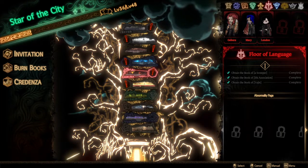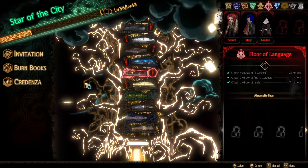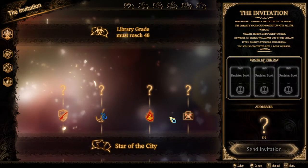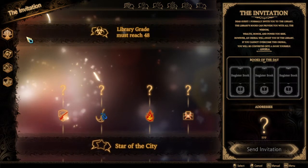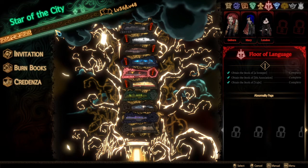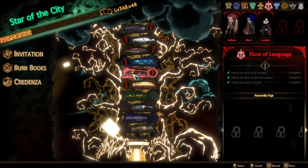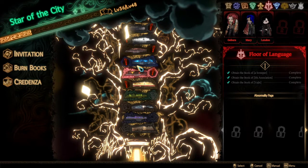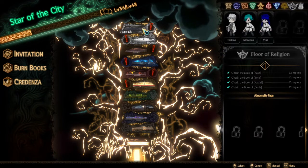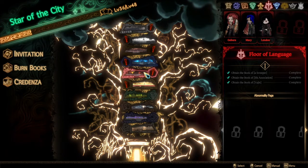Hello everyone, Zachathrius here and I welcome you to yet another episode of Library of Ruina. Last time we finally, after all these years, finished up the lower line of Star of the City and unlocked a whole lot of abnormality battles with it. We now unlock Tiffy's level 4, Gabby's level 2, Chesed's level 3, Binah's level 2, Horkma's level 2, and Keter's level 5. And today we will start with Gabby's level 2.